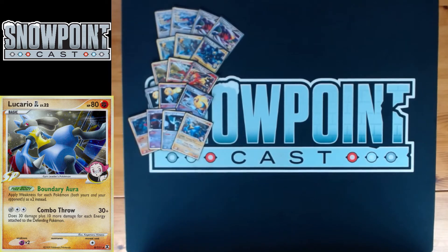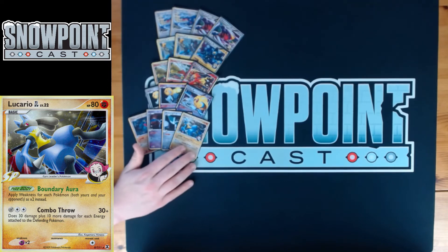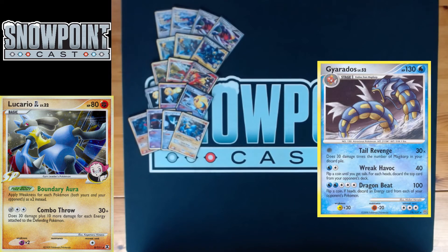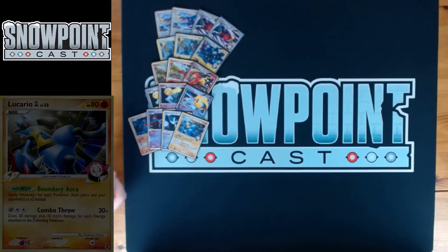You're also playing Lucario GL — 80 HP, fighting type. Boundary Aura applies weakness for each of your opponent's Pokemon as times two instead. Being able to hit that times two weakness on Gyarados is a really big deal. I actually don't think you beat Gyarados without this card, so it's a super important tech.